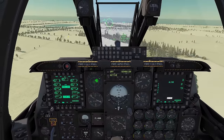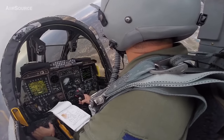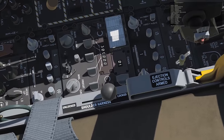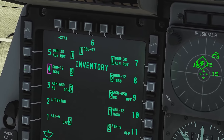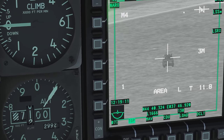In DCS, every single piece of this aircraft is one-to-one simulated, as close as you can get to the real life one. Every single button in the cockpit works, as far as I know. All the mechanics are the same. If you fly this plane in DCS, you could hop into the cockpit of the real one and most likely fly a real A-10 just the same.